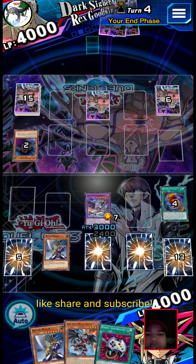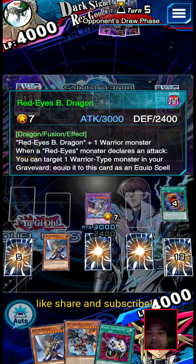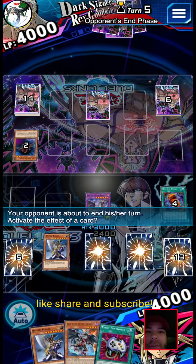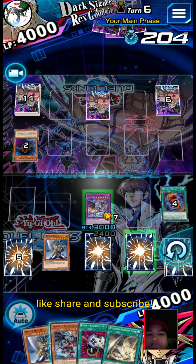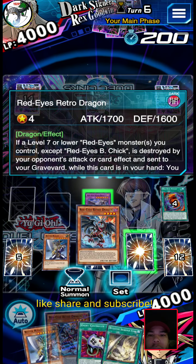We don't need Wyvern right now. We can save our Wyvern to grab our Slash Dragon just in case we need to later. So we have full combo pretty much. We can set the retro.